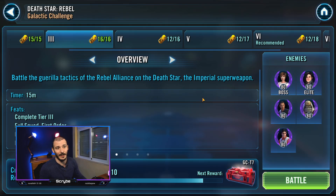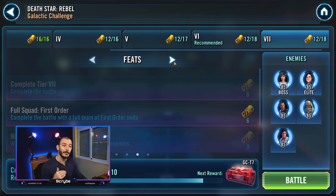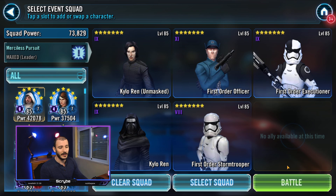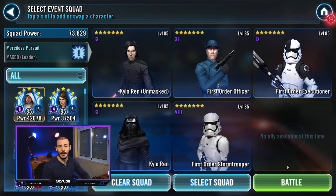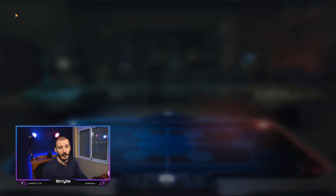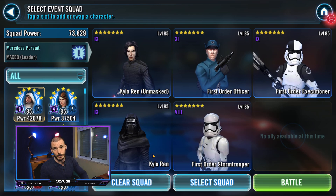And there we go — job done. Even with really weak First Order — all Gear 8, Gear 9, First Order Officer at 11 — it is entirely possible to get the second best rewards. That's not a massive investment. The only other feat you really have to do is complete without losing a unit. Simply go with your best teams, take your GLs, your Luke, your Jedi — anything that can complete it without losing a unit is fine.